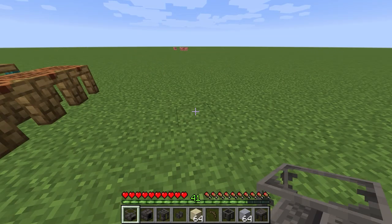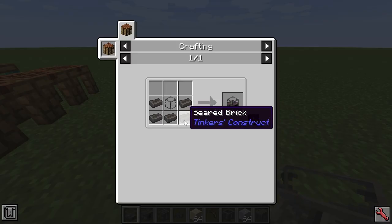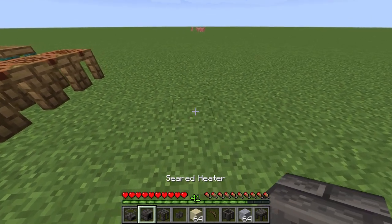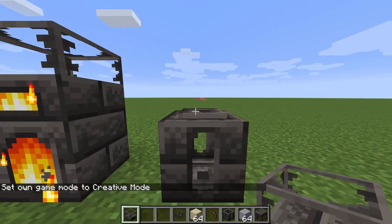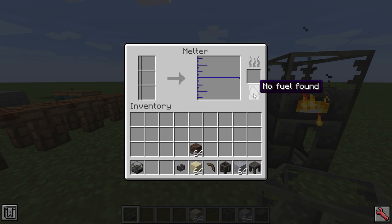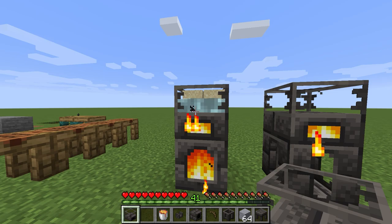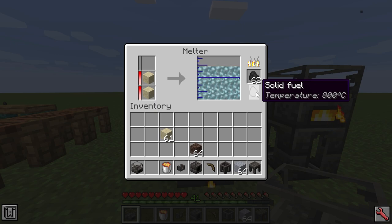Next up, you're going to want to get some slightly stronger materials than flint, bone, or wood. You'll want the seared melter, which requires seared brick — made with grout, which is clay, sand, and gravel. There are two different types: we put down a seared heater and a seared tank, then place the melter on top. The left one has a slot for coal and the right one for lava. With coal we're cooking up some sand — it's turned into glass, as you might expect. The coal-powered melter reaches 800 degrees centigrade.